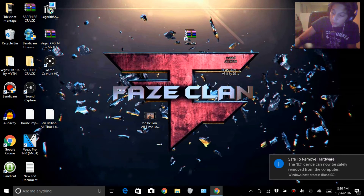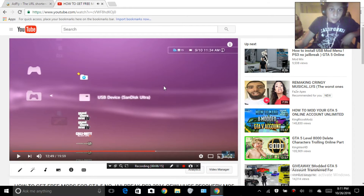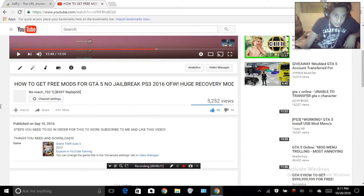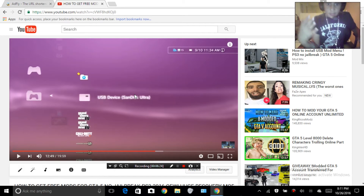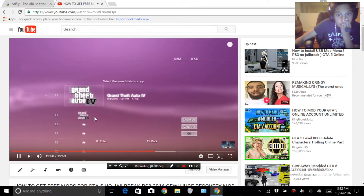Remove your USB and let's move on to the PS3 part. Turn your PlayStation 3 on. This section references my older video — the mod menu has been updated but the steps to install are the same. Plug your USB into the right slot of your PS3, then go to 'Save Data Utility.'